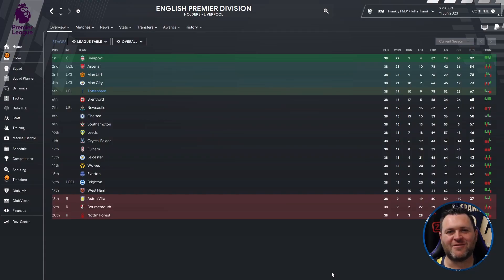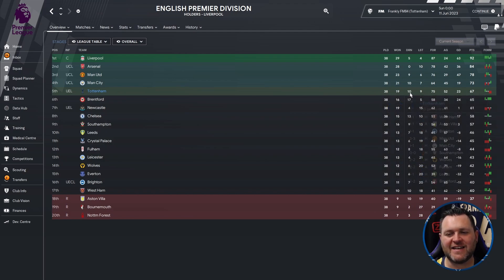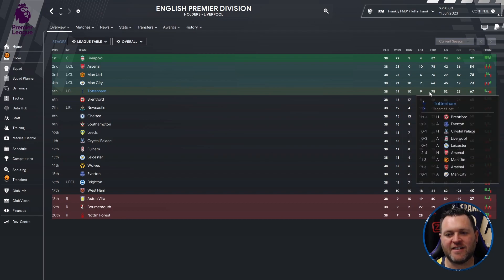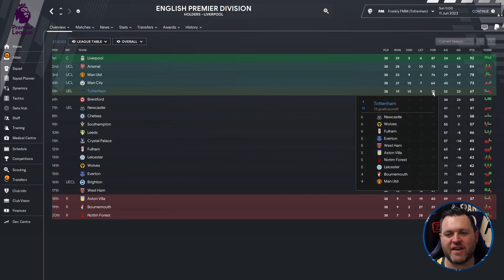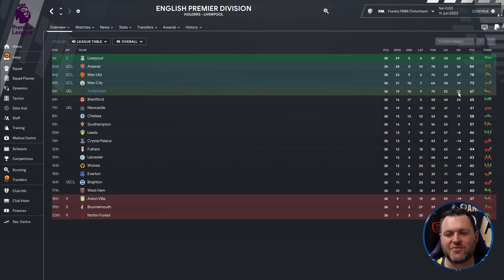To kick the results off we're going to start in the English Premier League. We find Tottenham in 5th place qualifying for the Europa League. Breaking down their season: they played 38, won 19, drew 10, lost 9, scored 75, conceded 52, had a goal difference of 23 and finished on 67 points.